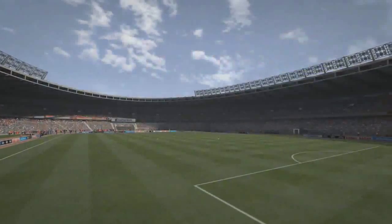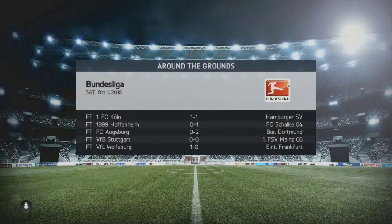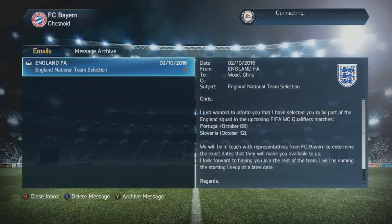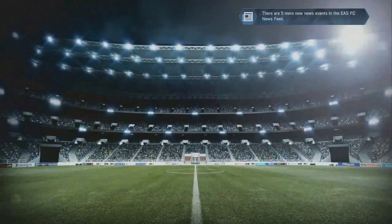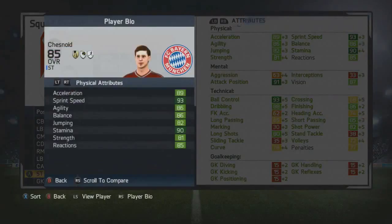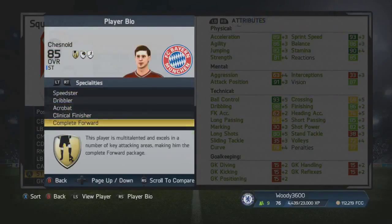That is a gold trait - is that Complete Forward? If that is, that'll be absolutely wonderful. We of course have got the specialties Speedster, Acrobat and Dribbler - those are the three ones we had so far. I'll check the squad report, because I think the gold one means that we are now a Complete Forward. I think that's the speciality - of course players like Ibra have that as well. You can see we've been selected for the World Cup qualifiers against Portugal. Look at those physical stats - incredible. Speedster, Dribbler, Acrobat, Clinical Finisher and Complete Forward. This player is multi-talented and excels in a number of key attacking areas, making him the Complete Forward package.